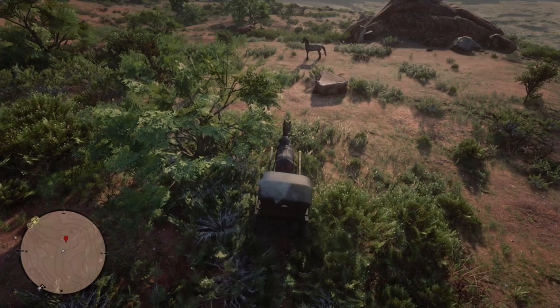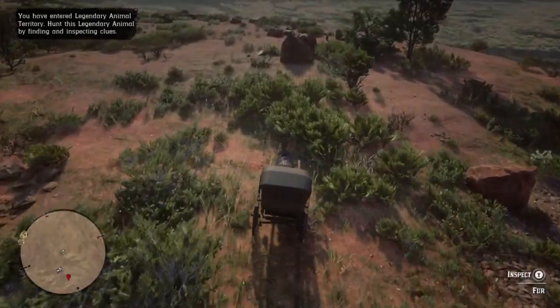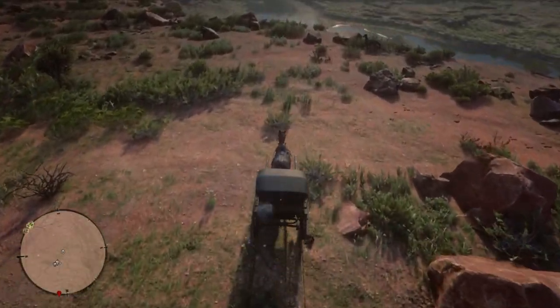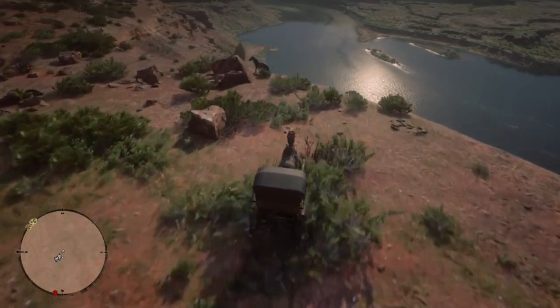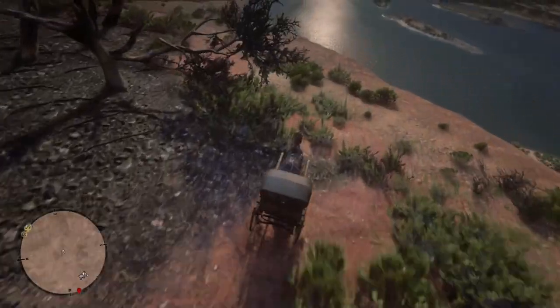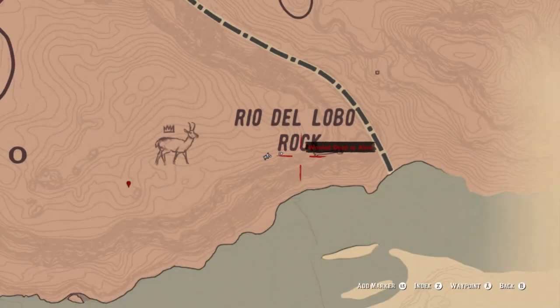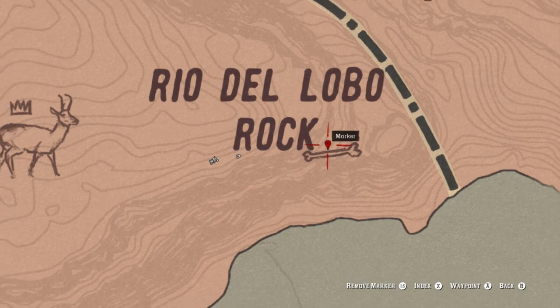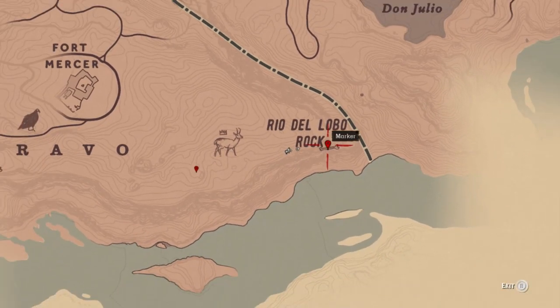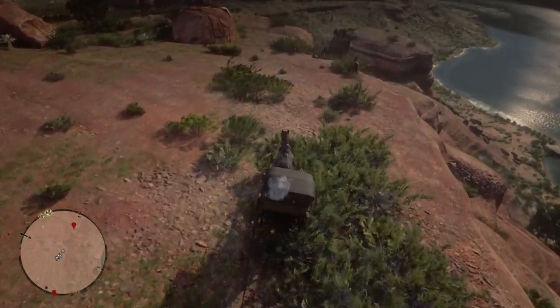You may want to come to this place from the Fort Mercer direction. This is already our Phase 1. The basic idea is that we want to corner the horse — we don't want it to have a lot of space to move. At the end of Phase 1, we want to drive it down this slope in front of us.